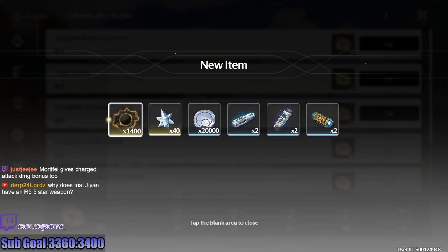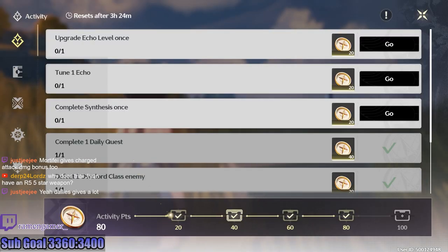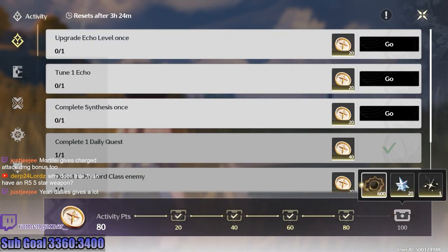Or your daily quests I guess. I did four out of five and I got 1400 — if you do all of it you get a grand total of 2000 Union level experience.